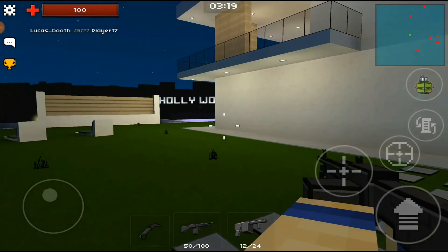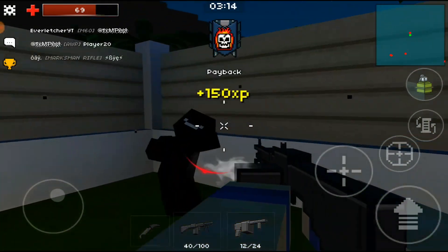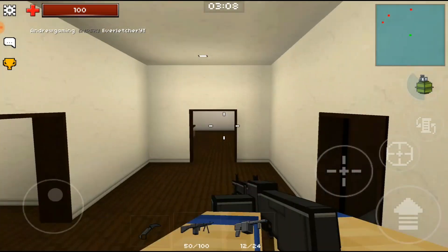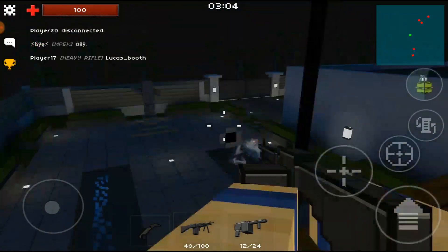I'm going to be going mainly with the M60. If I do need to pull out my shotgun, my Striker, I will do so. Right over here we got them — let's see if I can get a kill. The hip fire is not too bad. You don't necessarily have to scope in for it, but it might help — I'm not entirely sure yet.